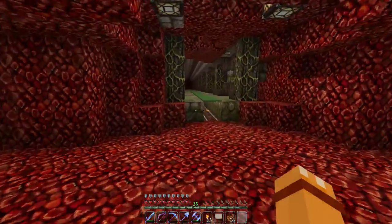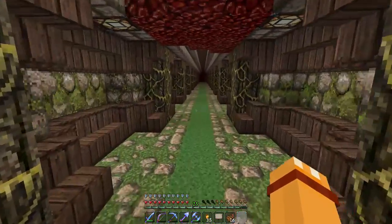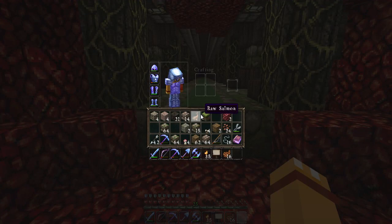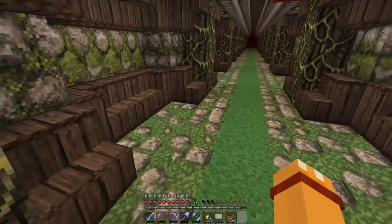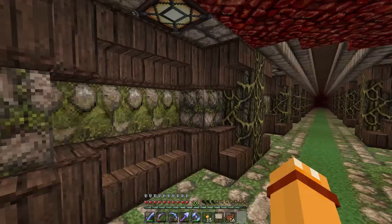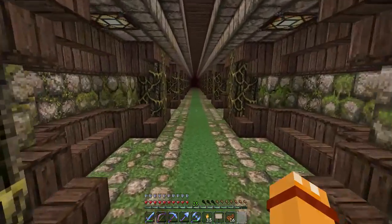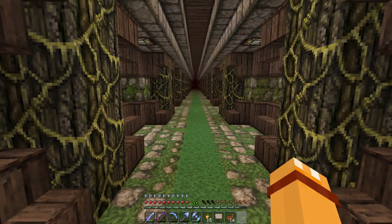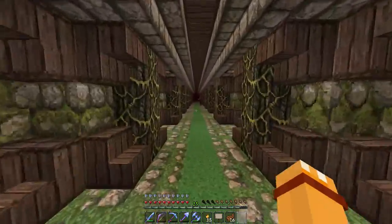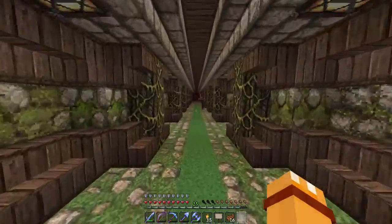Alright, we are now in the nether. This is my jungle rail, which brings me to the jungle — and that's what I'm using all this mossy stone for. As you can tell it takes a lot because it's not only in the floors, it's in the walls as well. This is a long rail and it's taking me a long time to add the mossy cobblestone to this build.